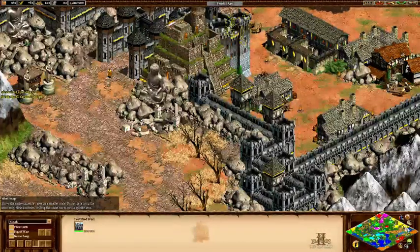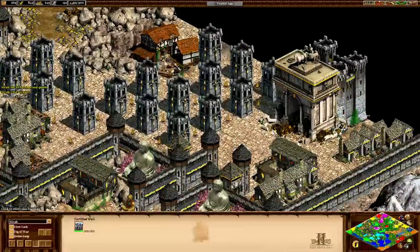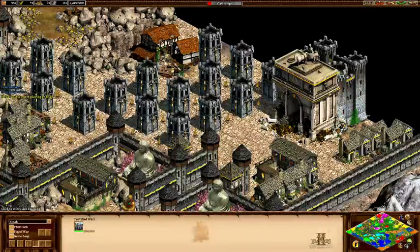That will also start the spawn for the Dwarven Axethrowers in the Iron Hills. If Thorin's company makes it to Erebor - so if you're able to bring Gloin, Thorin Oakenshield, Dwalin, Kili, and Fili to Erebor - you'll start the Arkenguard spawn in Erebor, which is some of the strongest units they can get. However, the trip is long and perilous.